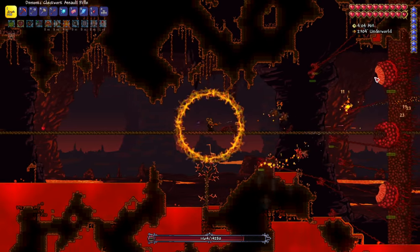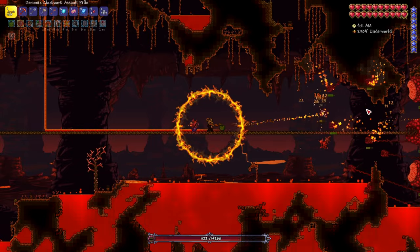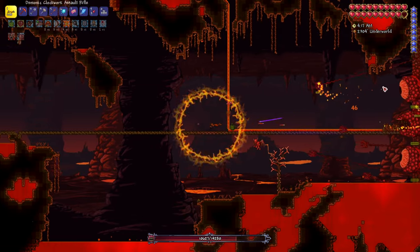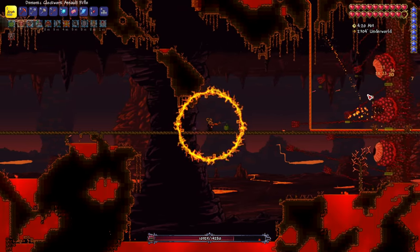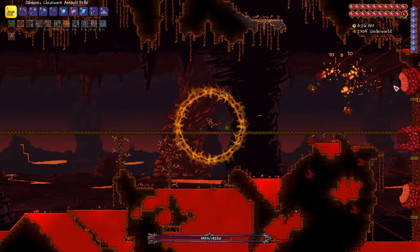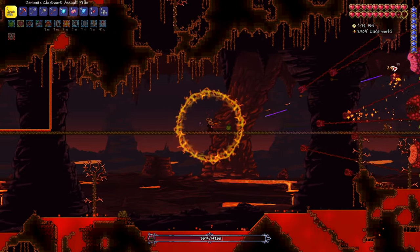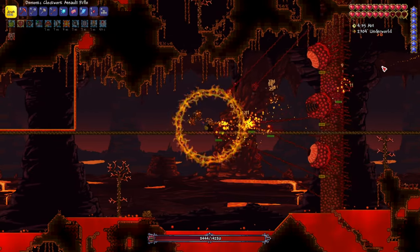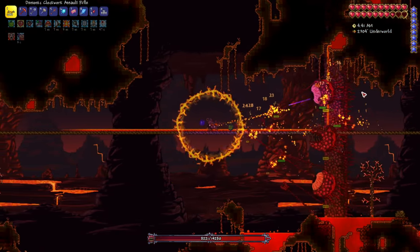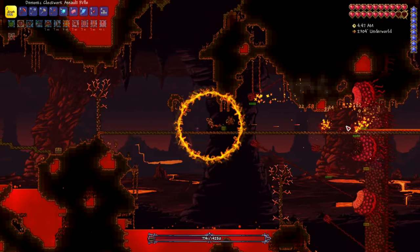Most of you guys know how to kill Wall of Flesh — I'm pretty sure anyone who's played Terraria has already fought him. I just want to show you how quickly the Clockwork Assault Rifle kills Wall of Flesh, especially in master mode. This is way faster than everything I was using previously, faster than the space gun. For Wall of Flesh, I usually aim for the middle mount once he gets down to about half health or once he starts to speed up. That way you can kill the slugs that come out of his mount as they emerge, instead of risking them going underneath you and attacking you.